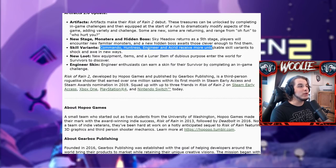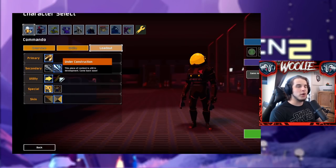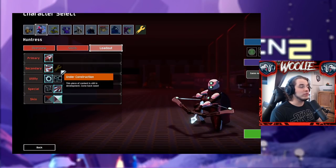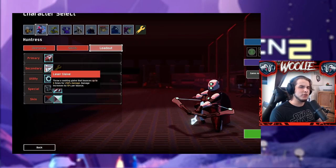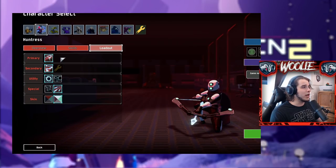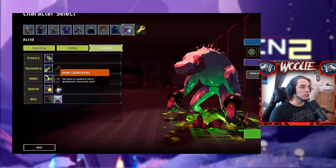The Commando, Huntress, Engineer, and Acrid all received more unlockable skill variants. For Commando, this is going to be a new utility skill — you can see the work-in-progress wrench icon in the game's loadout section. For Huntress, we're getting a new secondary, which is interesting because Glaive is the vast majority of her damage, so the new ability will have to be pretty good to compete. Engineer gets a new utility, and for Acrid there's a choice between his secondary or special.